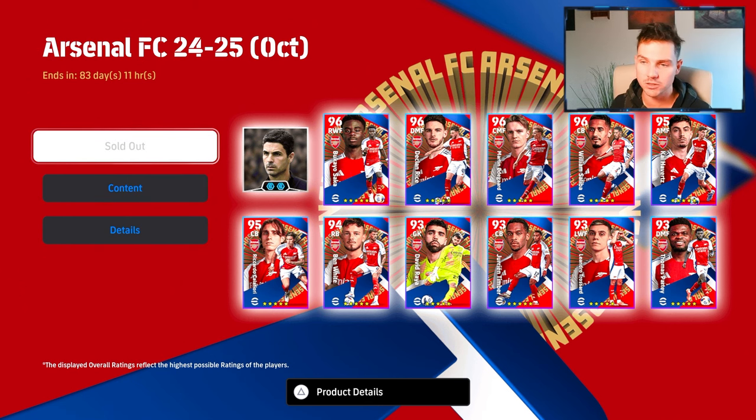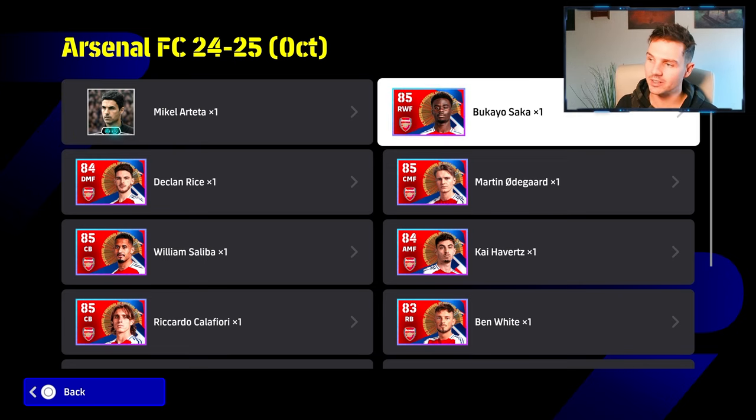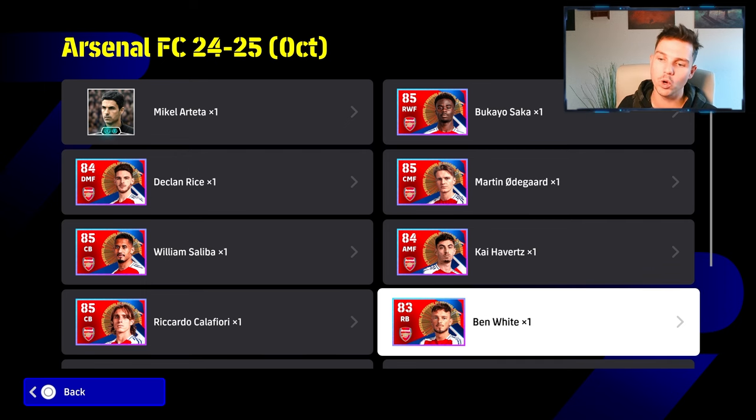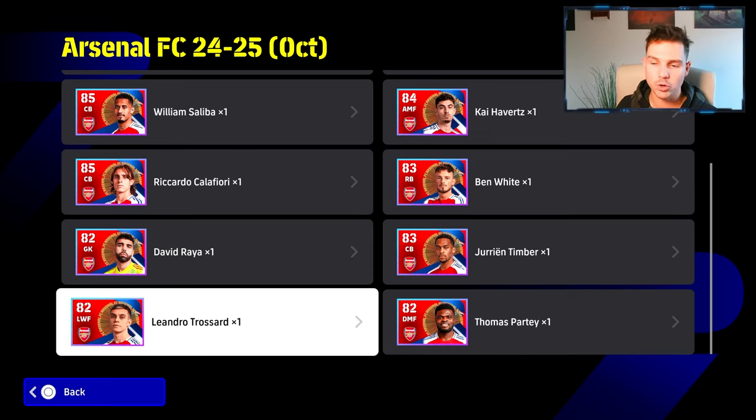So as you can see here, we did buy it, we did get donations on stream — thanks to the boys for doing that. This is what it comes with: Saka, Odegaard, Rice, Saliba, Havertz, Ben White, Calafiori, David Raya, Timber, Partey, and of course Trossard.